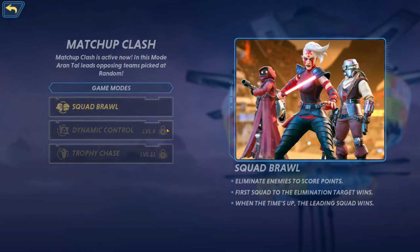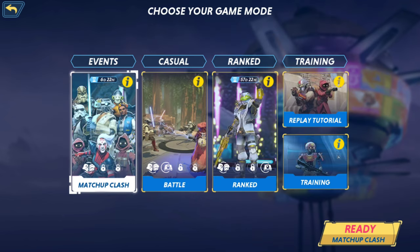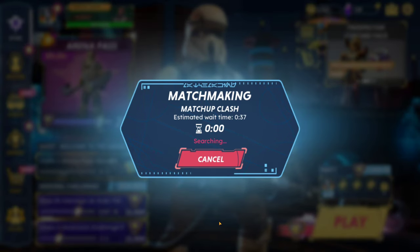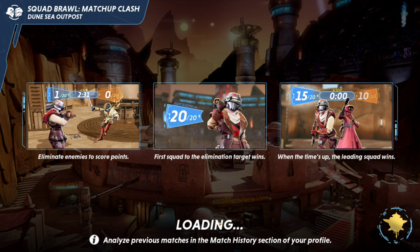There's a new mode — Matchup Clash. It's active now, where Iron Tal leads and opposing teams are picked at random. Seems like a weekly matchmaking type where it randomly selects who you play as by default. Let's try it — matchmaking time is about 37 seconds. Squad brawl Matchup Clash.